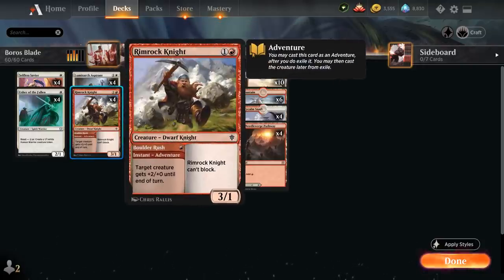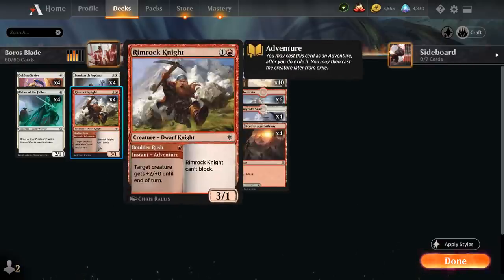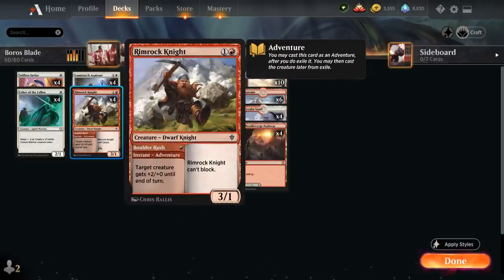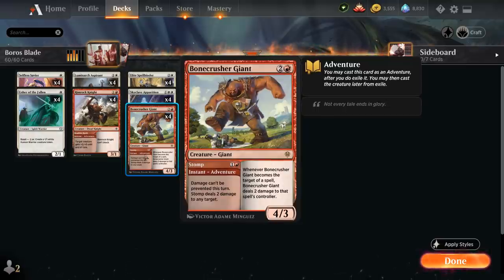Rimrock Knight is a non-human to trigger Winota — it's a 3/1 so it attacks pretty nicely, especially once it gains double strike with Blade Historian. The Boulder Rush adventure is also powerful if we can combine it with double strike for a ton of extra damage. At 3 mana we've got Bonecrusher Giant, which can use the Stomp adventure first, dealing 2 damage to any target, and then serve as a non-human for Winota.